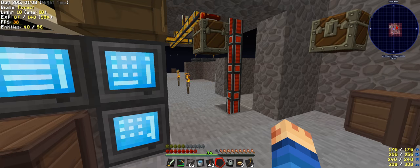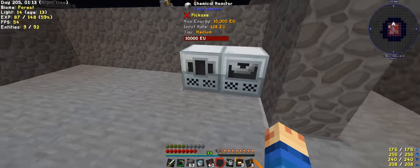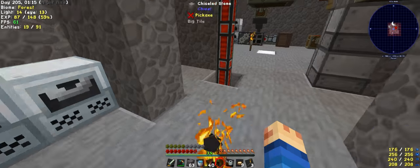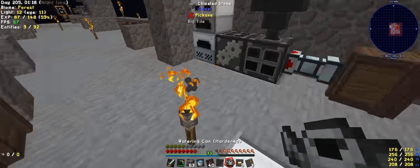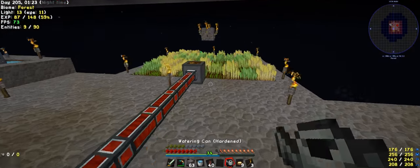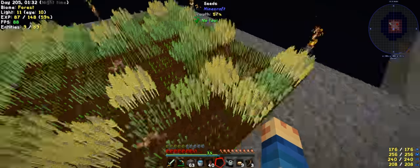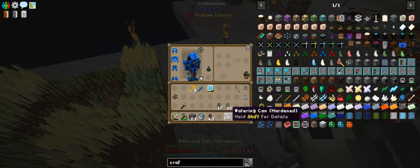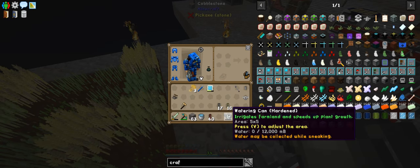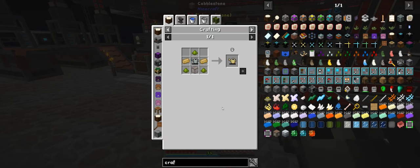Welcome back to another episode of Modern Skyblock 2 with Wayno. I tried to fill this up with seeds. This watering can is amazing but it just empties too quick. I got a couple and didn't quite fill it up. It just drains so quick — it's insane how much it goes through. So I thought I'll try and upgrade it.